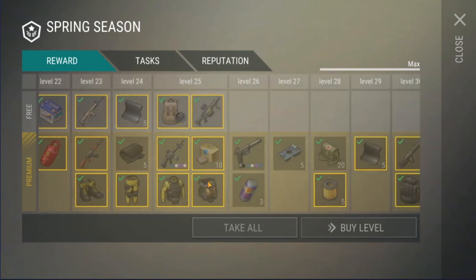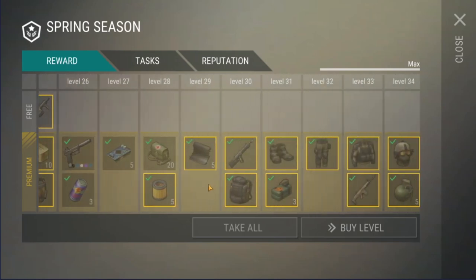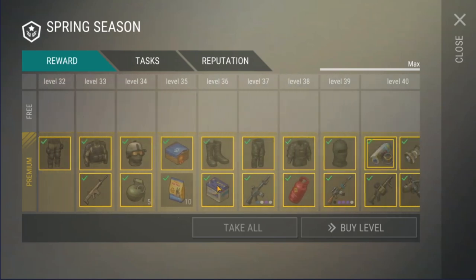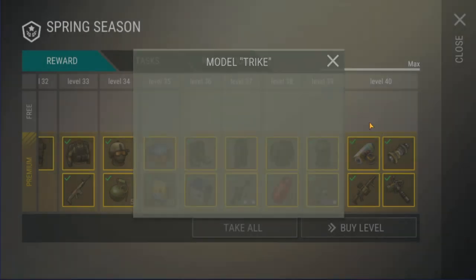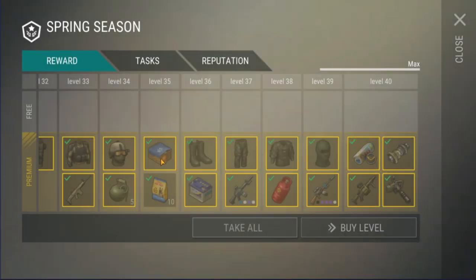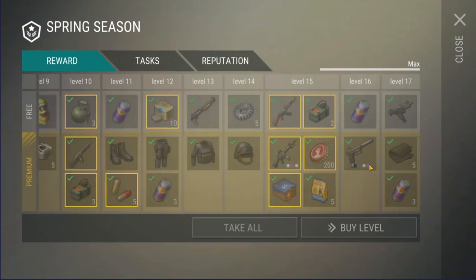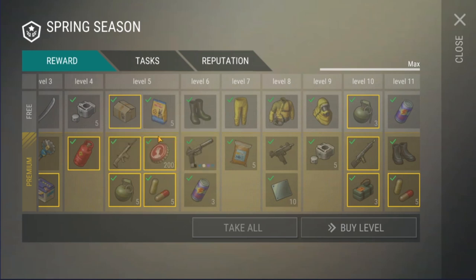Overall, I have to admit that the rewards for this season's free and premium passes are easily the best we've seen in the game so far, especially as they give a good amount of radiation protection gear and ATV parts. The main change I would have made would be to increase the amount of carbon composite and add in some factory parts, as these are now very hard to get in the game. So for season pass rewards, it's getting a pass.